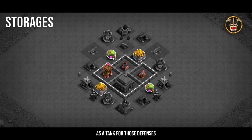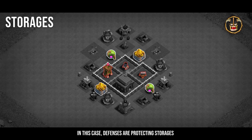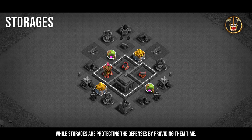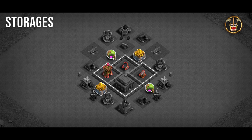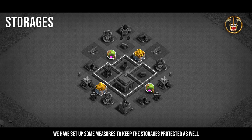It makes more sense to place defenses inside and use our storages as a tank for those defenses. Since storages have high hit points, they can be used as a guard for our defenses. In this case, defenses protect storages by killing the troops that attack them, while storages protect the defenses by providing them time. But it's not like we're giving away our loot just to protect our defenses — we've set up some measures to keep the storages protected as well.